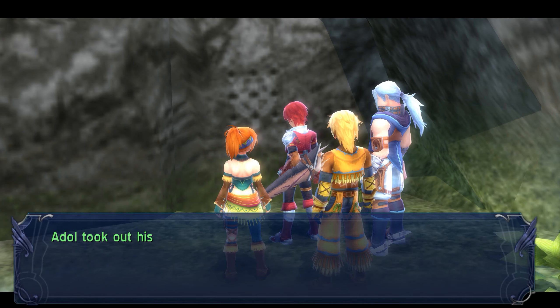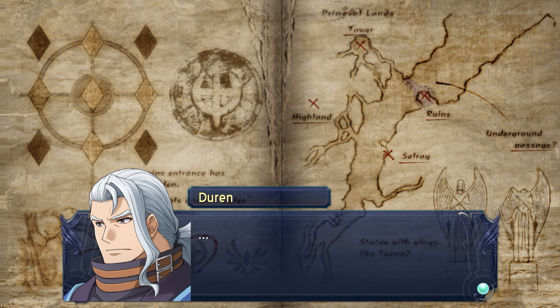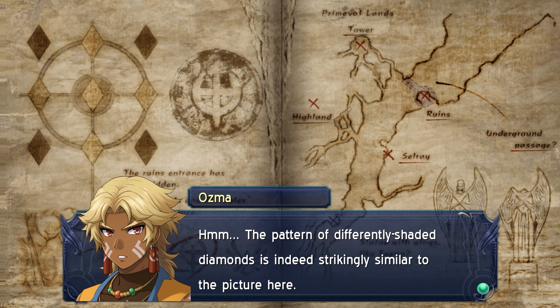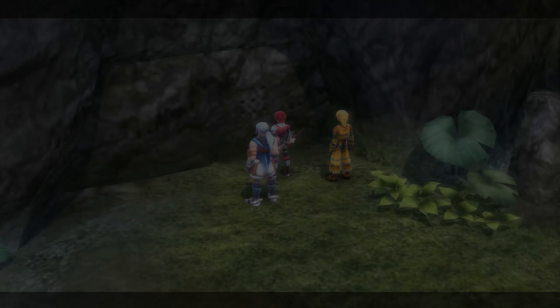Hold on. I think I've seen this somewhere before. That's right — it was in Owl's notebook. There was a picture in there that looked just like this. Owl took out his journal. Let's see. I have to somehow match the pattern. The cross pattern. Here we go.